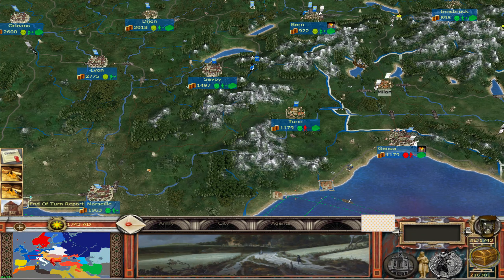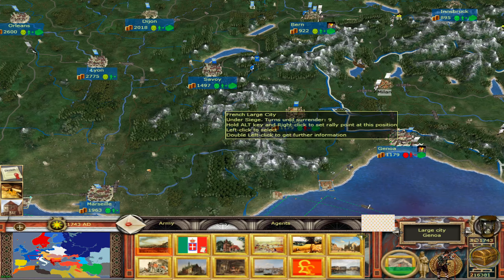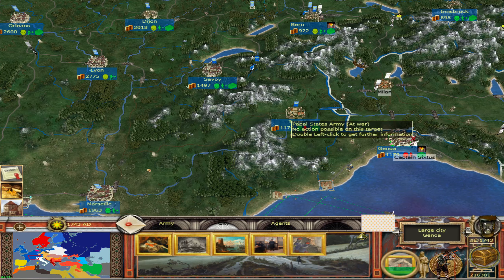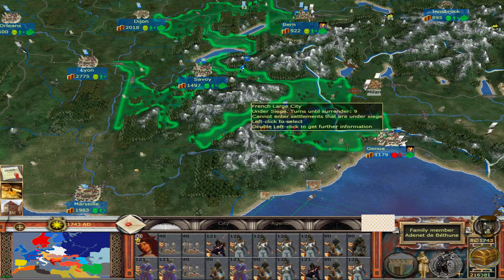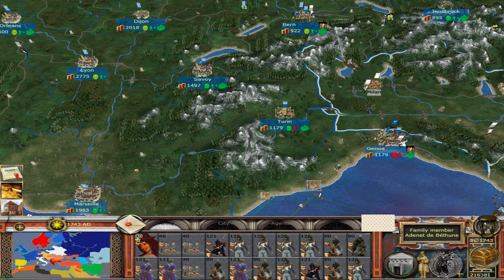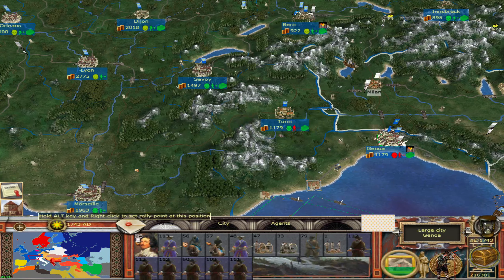We are back again, and the UI actually didn't get messed up during that in turn, which is odd. I successfully defended Genoa — it was a really good battle. I lost the general, but I did defend it. And it immediately got attacked again. However, we actually have a relief force that can get close enough that they should come in through reinforcements. A glorious death. I did lose one general, but I saved one.